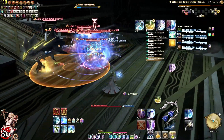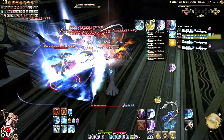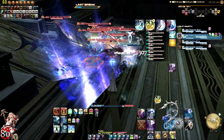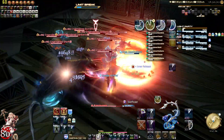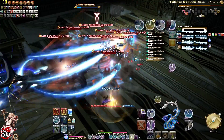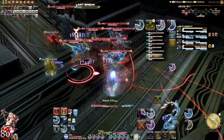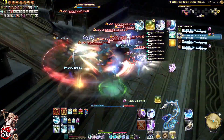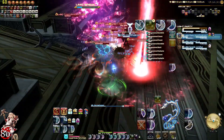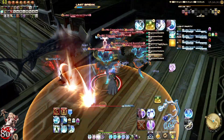Swift Cast into Holy. I'm going to hope the tank pops their Invuln. No time to use Holy there — that should stun everybody. Let me reapply Regen, Cure 2 the tank once, twice. Regen. And now Benediction, just in case.